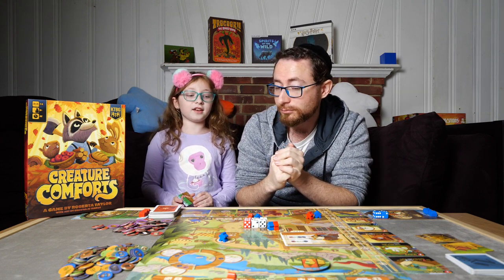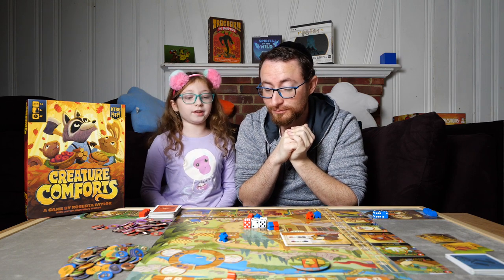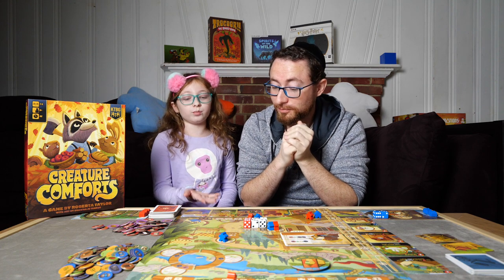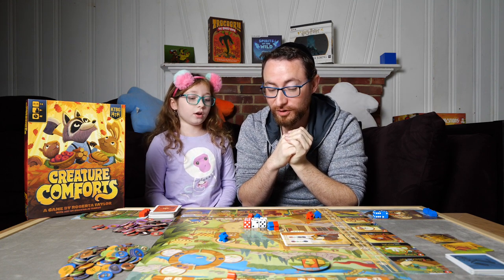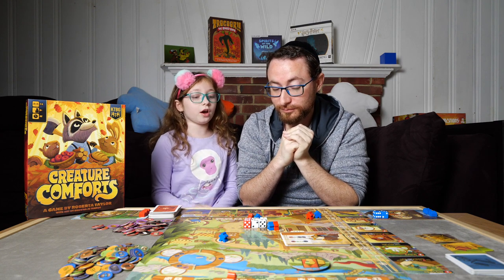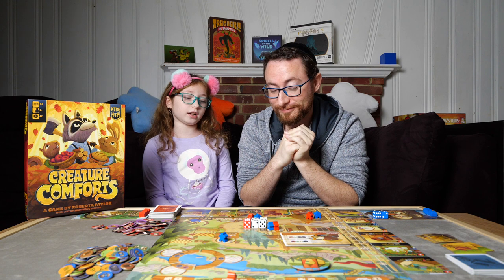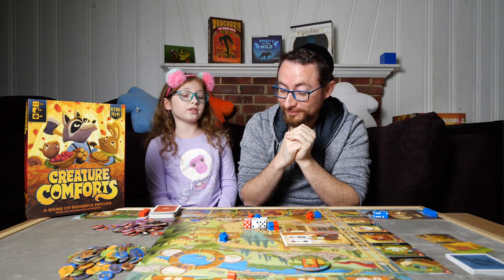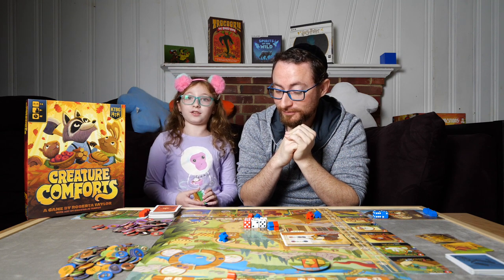There are also comforts that give you points based on sets — like having the soup, the stew, and the bread all together for extra points. I also think it's cute how, depending on the comfort, you need specific thematic things. The bookshelf is two wood and two books. The pie is wheat and apples. The muffler and socks are yarn, wood, and apple — the apple is for dyeing it to make it colorful, the wood is to make the loom, and the yarn is for sewing it.